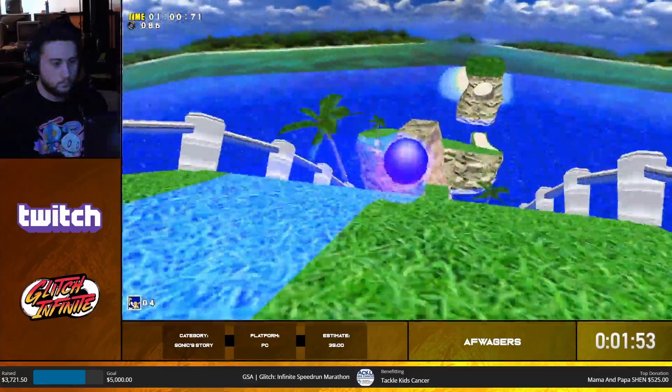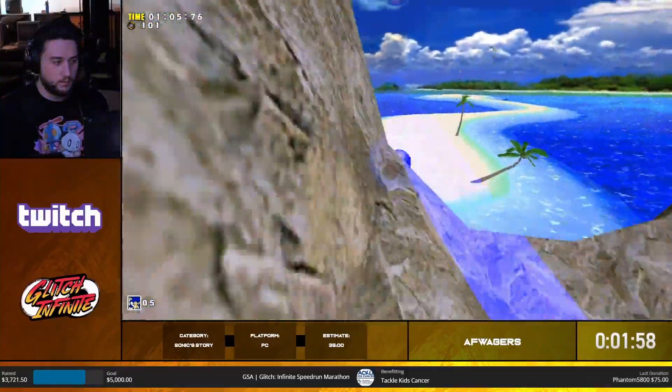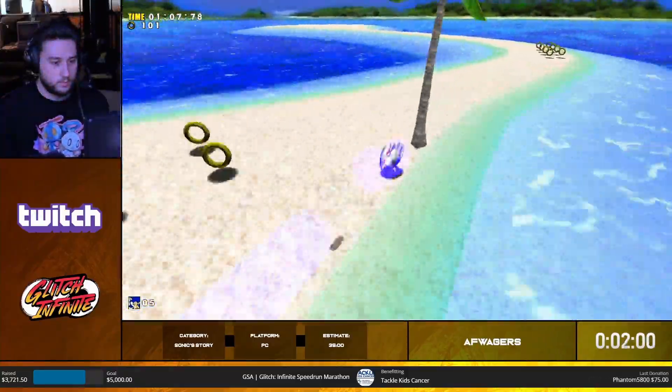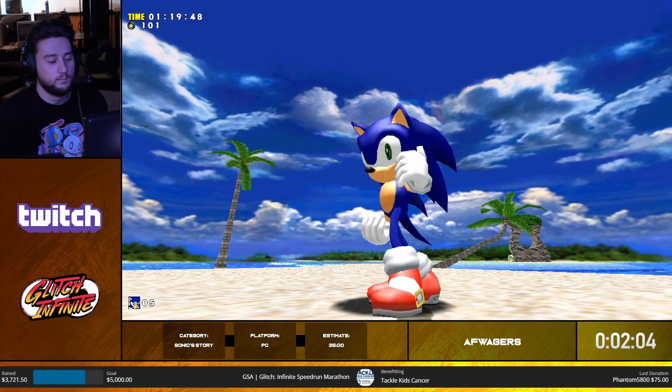Another thing you'll be seeing throughout the run is menuing to change the camera from free to auto or auto to free. This is basically just because there's some sections of the game when you go fast the camera does not like to work, so it's really important to learn which camera you need to be in. There's also a whale skip, a cool little loop-de-loop here - and that's one of the most technical stages done. Sub-10, not bad. We take those.